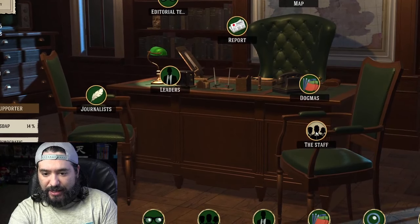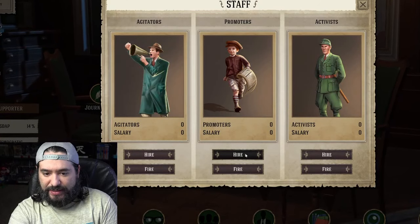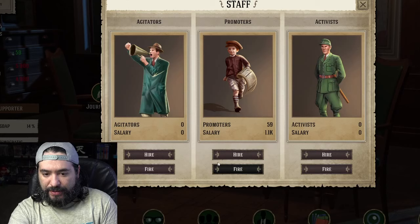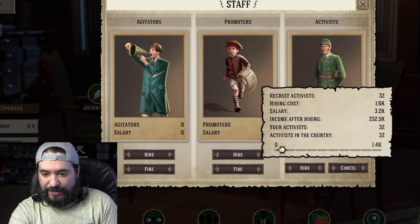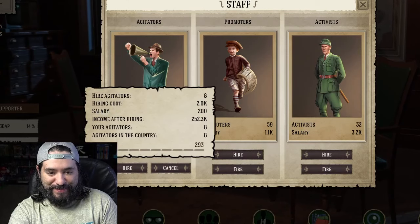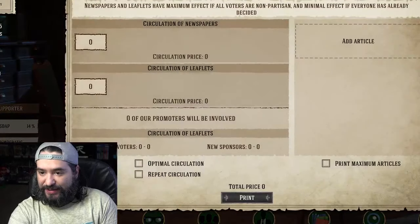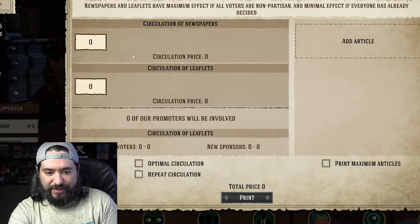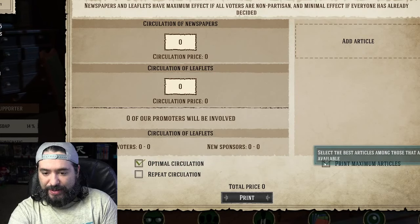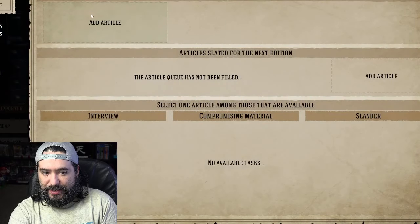Report — already did that. Dogmas, the staff, agitators, promoters, activists — let's hire. There's some weird music for the premise of this game. I don't even know what I'm doing, I'm just guessing. Print — optimal, repeat, print maximum. Add an article.